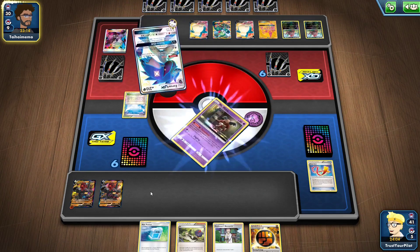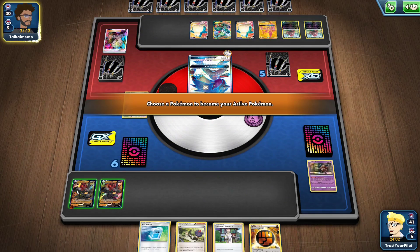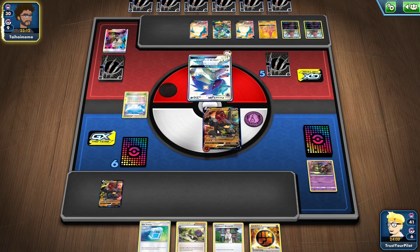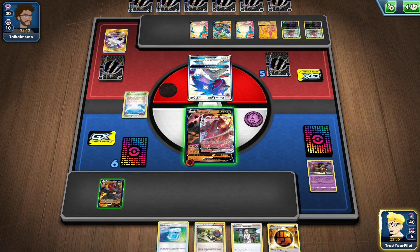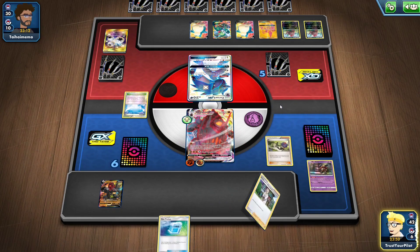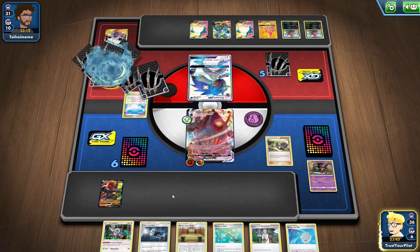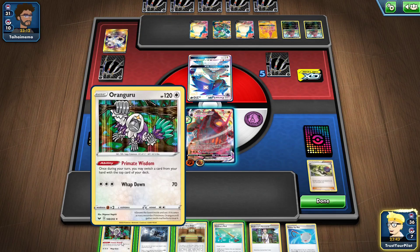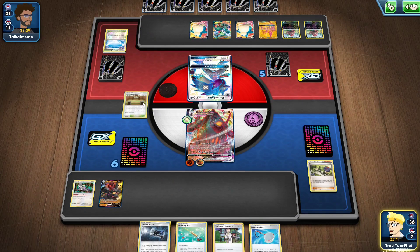If you have that, I'll attach the Strong Energy — because why not? I know it reduces my chances of getting an energy on the Eruption Shot flip, like what happened right here, but you are going to see where my genius comes into play. I'll put the Martial Arts Dojo down. I'm doing 60 base damage plus 40, so I'm doing 100 — I'm 10 short. Okay, disregard my genius.